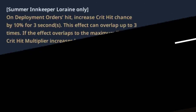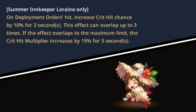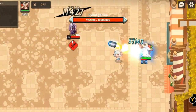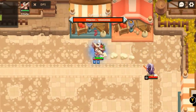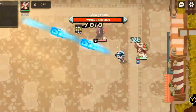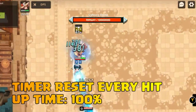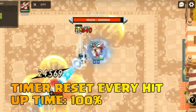Her exclusive weapon is called Ocean Call, and it's an epic basket. On Deployment Orders hit, it increases crit hit chance by 10% for 3 seconds, and this effect can overlap up to 3 times. If the effect overlaps to the maximum limit, the crit hit multiplier increases by 15% for 3 seconds. You can have up to 30% crit hit chance and 15% crit hit multiplier after your successful third hit of Deployment Orders. The 3-second timer resets if you keep hitting the enemy, meaning you have 100% uptime of this ability.